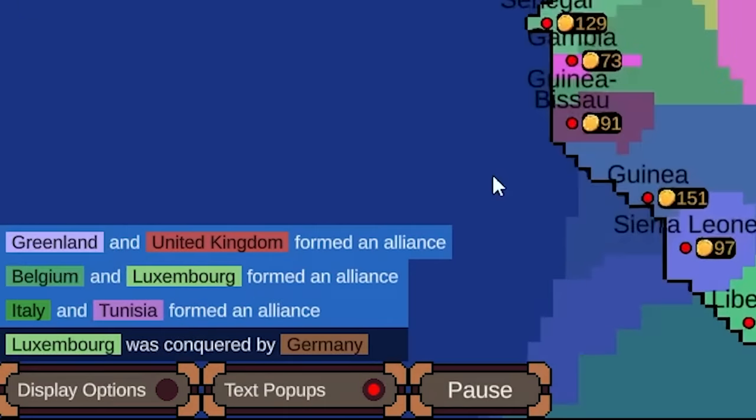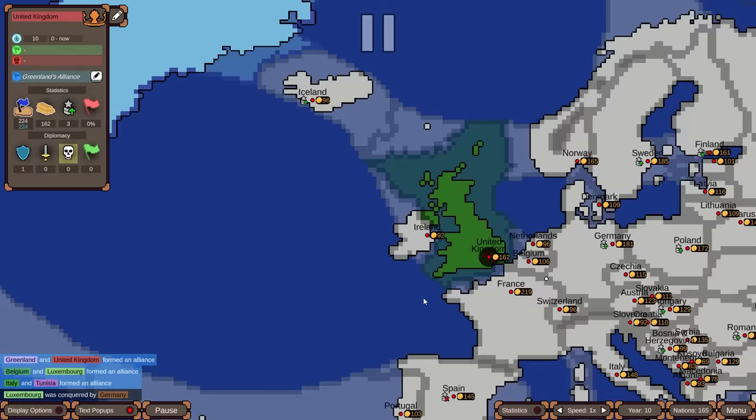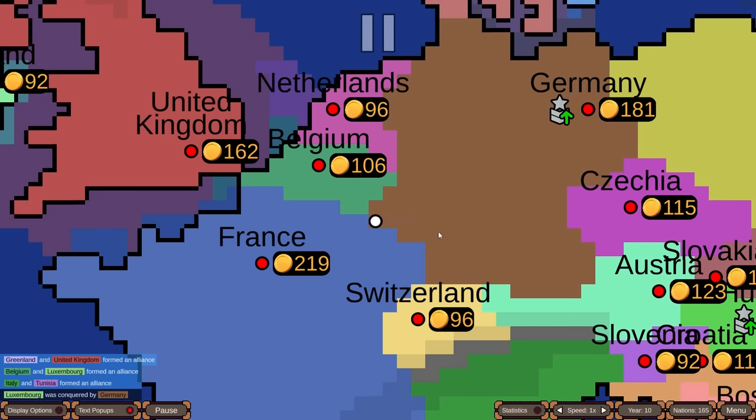The first alliances are forming: Greenland with the United Kingdom, Belgium with Luxembourg, Italy with Tunisia. There's also a much clearer way to view this on the diplomatic map mode. Interestingly, Luxembourg instantly allied with Belgium — and then Germany just took them out. A very realistic Germany.